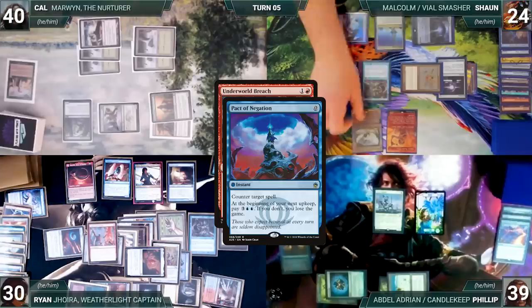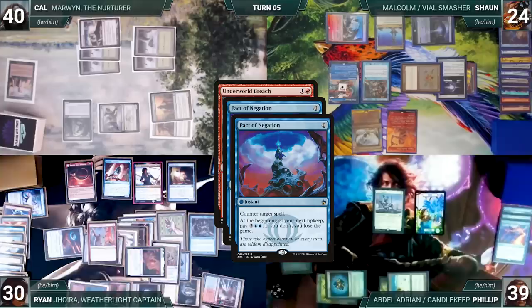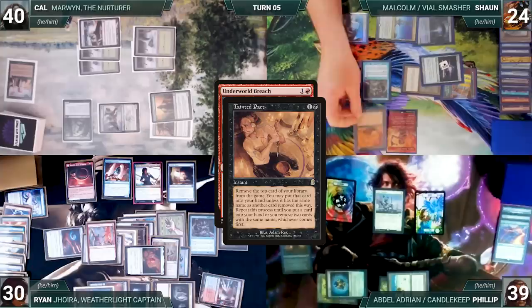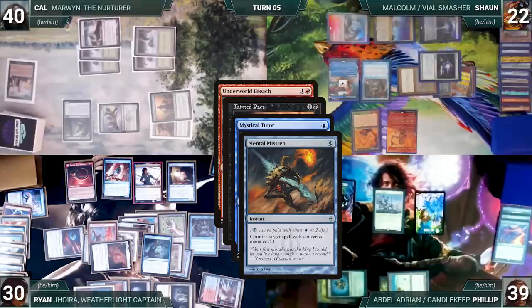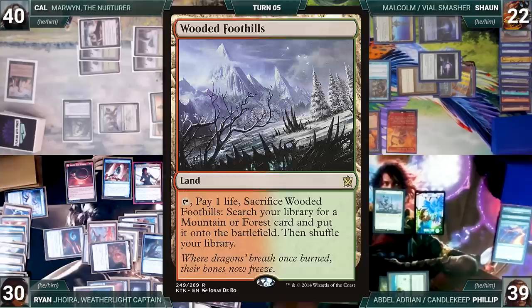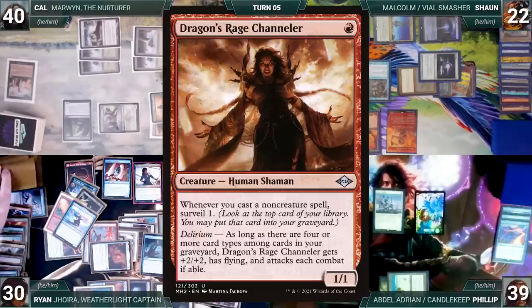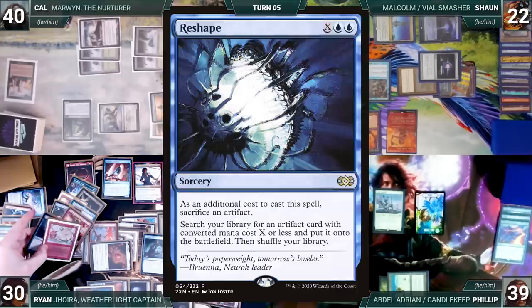Ryan casts Underworld Breach. Sean draws too, and in response Sean casts Pact of Negation targeting Breach. Rhystic triggers and Ryan draws. In response, Ryan casts his own Pact of Negation targeting Sean's Pact. Mystic and Rhystic trigger and Sean draws too. Pact counters Pact, and with Breach still on the stack, Sean casts Tainted Pact, paying for Rhystic. In response, Ryan casts Mystical Tutor. Sean draws too, and in response Sean pays 2 life to cast Mental Misstep targeting Mystical Tutor. Rhystic triggers and Ryan draws. Out of countermagic in hand, Ryan decides he has to dig — he activates Harnfell repeatedly, discarding Wooded Foothills to exile Reality Chip and Bloodstained Mire, discarding Ancient Tomb to exile Urza Lord High Artificer and Red Elemental Blast, discarding Fabricate to exile Dragon's Rage Channeler and Phyrexian Metamorph, and discarding Talisman of Creativity to exile Wheel of Fortune and Reshape.